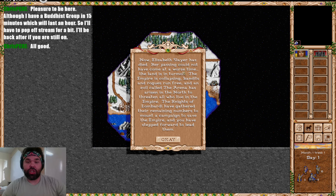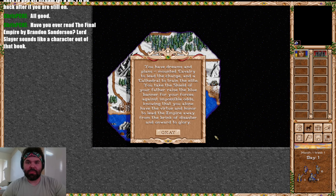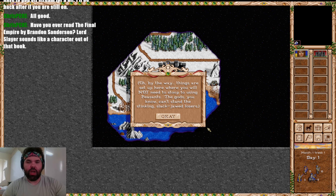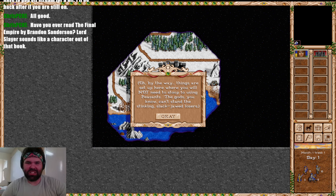Elizabeth Slayer has now died, and her passing could not have come at a worse time. The land is in turmoil, the empire is collapsing, bandits and rogues run free, and an evil called the Arena has arisen in the north. The Knights of Lombardi have gathered their remaining numbers to mount a campaign to save the empire, and you have stepped forward to lead them — mounted cavalry to lead the charge and a cathedral to train the elite.